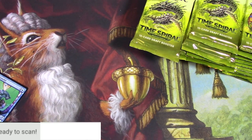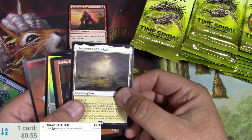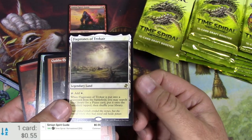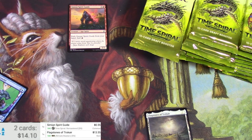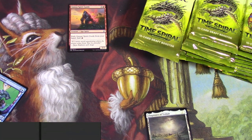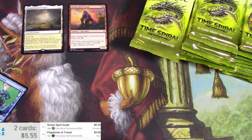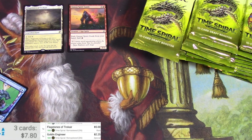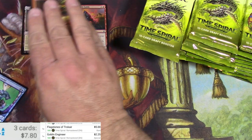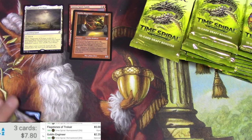Let's get the scanner going. Spirit Guide — 55 cents. That one has been up and down over the years, now reprinted and down. Flagstones — been reprinted recently, 13.55 is the Ultimate Masters version, this new version five bucks. That's going to even out a bit, but that's our first rare. Goblin Engineer — a couple bucks, worth keeping. And that foil probably won't be much of anything. Let's get a common pile going.